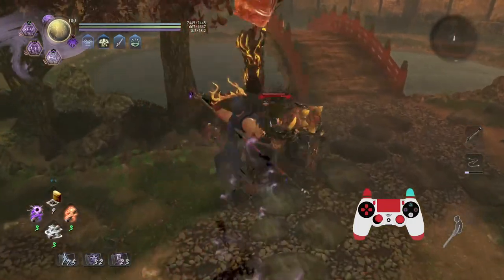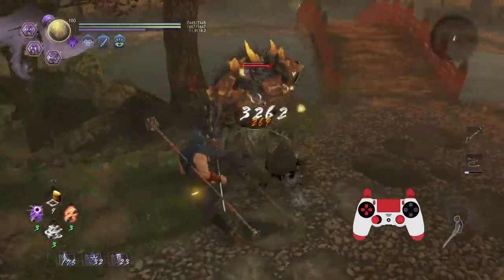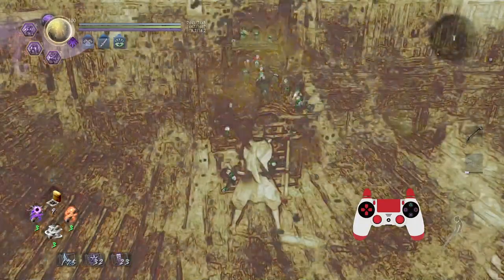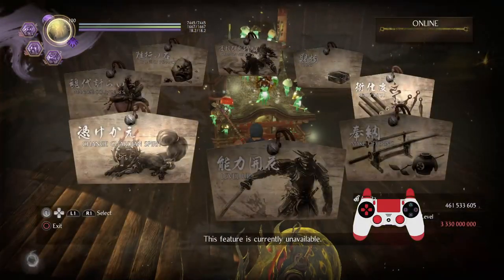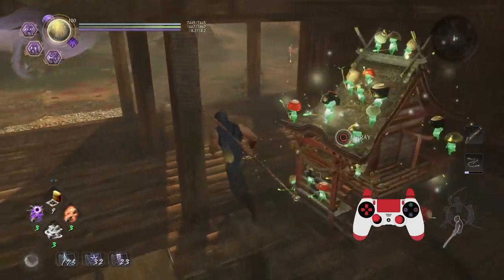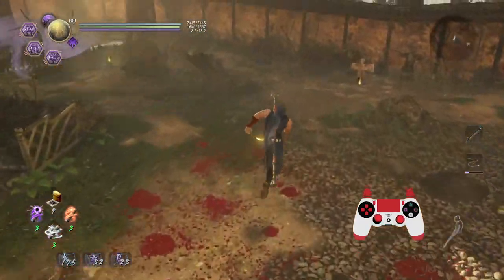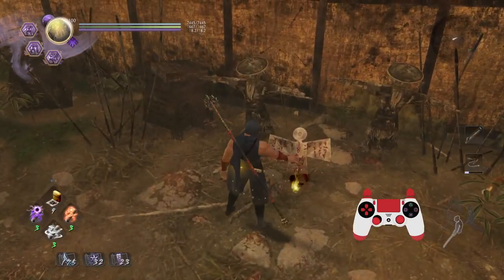So you definitely want to take advantage of the flexibility of Split Staff. Just Shin Crusher 1 Extended alone — especially with the Mystic Art that gives it extra hits — does a whopping amount of ki damage. And then against humans, you can lock them in place.